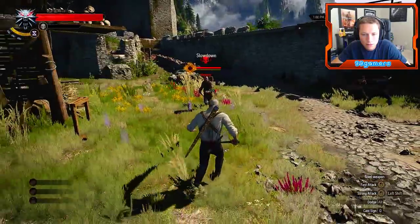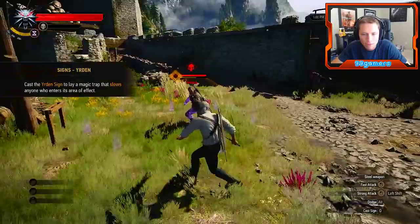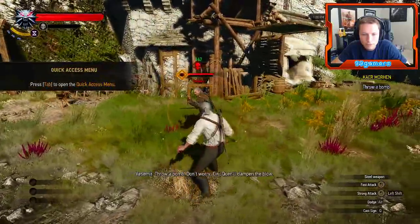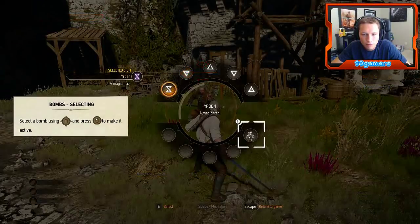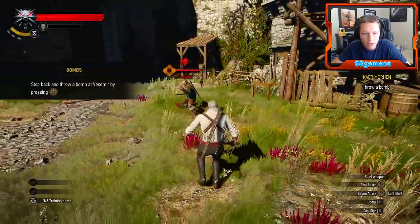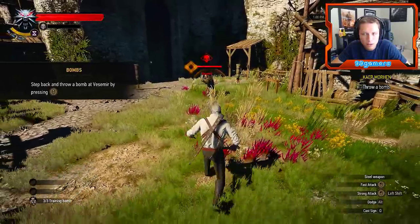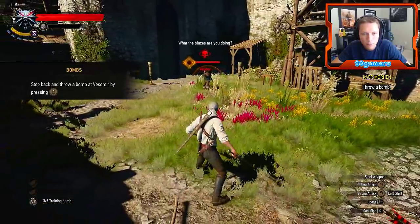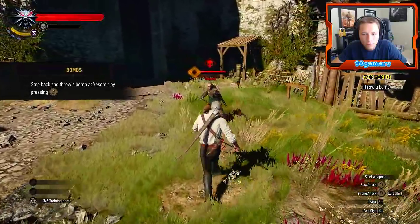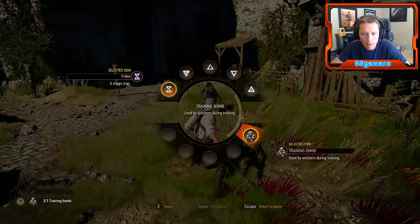Had enough? See this, Ciri? Yrden slows him down inside of it. Throw a bomb! Don't worry Ciri, Quen will dampen the blow. What is this? A training bomb. Step back and throw a bomb at Vesemir by pressing the middle mouse button. It's not letting me press it.